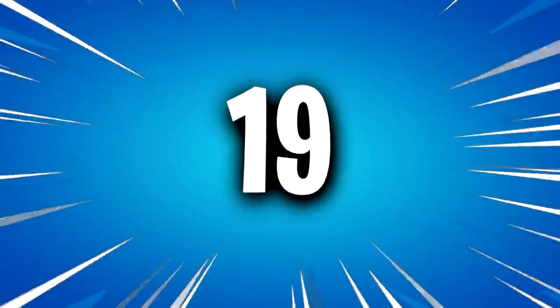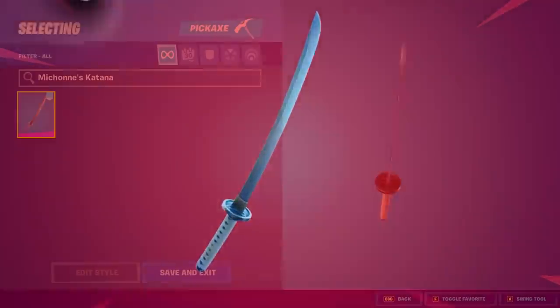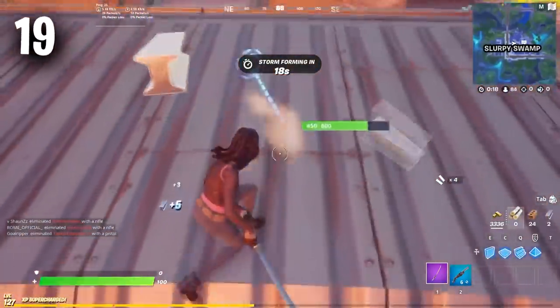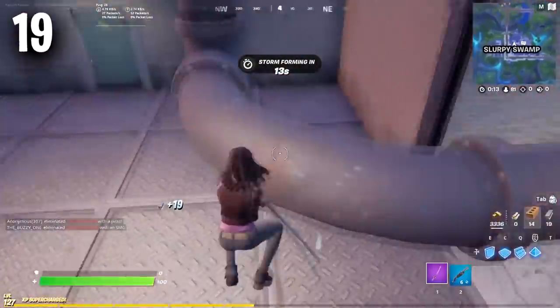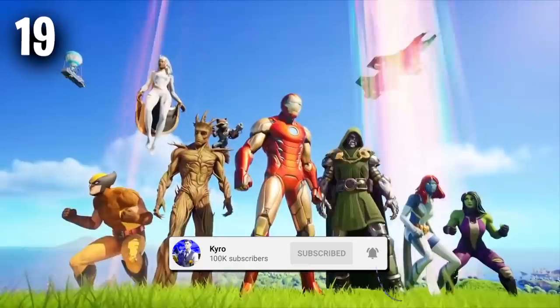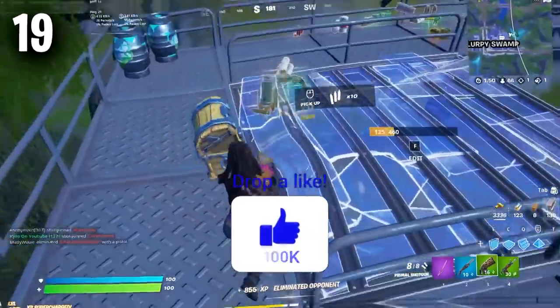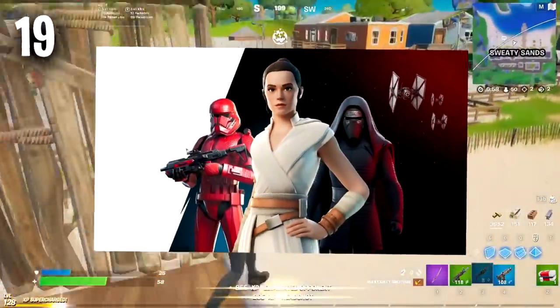Starting us off in the number 19 position, we have Michonne's Katana. If you use this pickaxe then you love all of the collabs that Fortnite has done during season 4 and season 5, and you definitely cannot wait to see what collabs come to Fortnite in season 6. You probably own all of the Marvel items in the game as well, and probably every collab item that has ever been added. You probably swap this around a lot for stuff like the Sword of the Daywalker, the combat knives, and even the raised quarterstaff pickaxe that came with the Star Wars crossover.